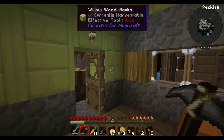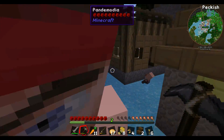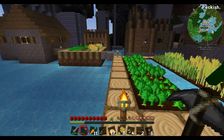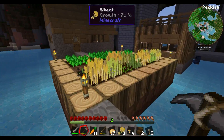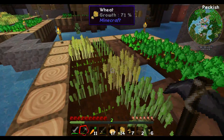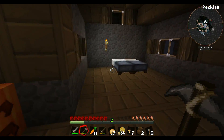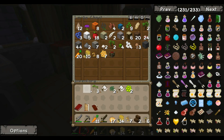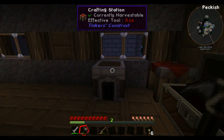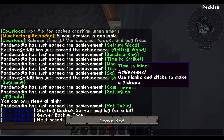Do you wanna get some stuff and start building bridges and checking out the rest of the houses? I just almost got graveled in the face — why does he have gravel? It's getting night time. We should go have a nap. Back to the house! I'm just gonna dump everything. Alright, in bed. I'm in. I'm in!